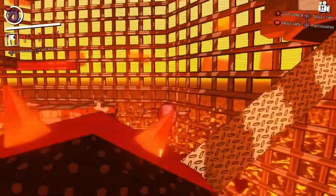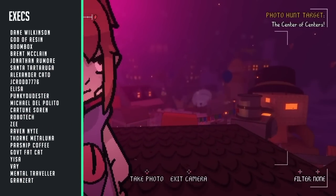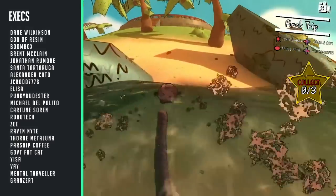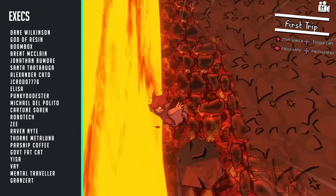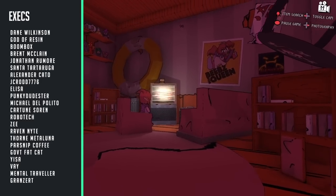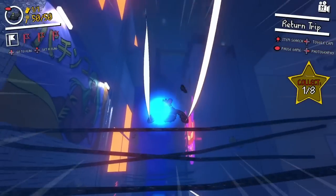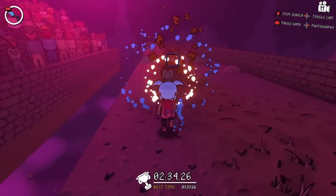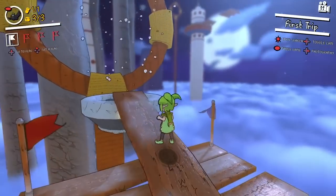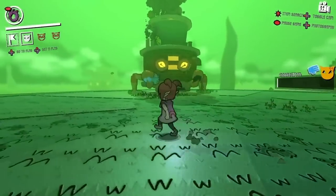Thanks for watching this episode of Let's Get Physical. Special thanks to executive producers Dane Wilkinson, God of Resin, Boombox, Brett McLean, Jonathan Rumor, Santa Tartaruga, Alexander Cato, JCrod7776, Elisa Punkydusta, Michael Dalpolito, Cartoon Soren, Robotech Z, Raven Knight, Thorn Metal Luna, Parsnip Coffee, Government, Fat Kat, Isa, They, Mental Traveller, and Grantsert. If you watched all the way through, give me something Jigglypuff related. Please check out some of our other stuff — see you guys over there. Have a good one.